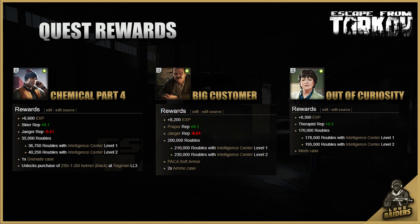Here is a quick look at the rewards. I would recommend handing this in to either Therapist or Prepper, depending which of the storage rewards are most useful to you. They give the most money, the most XP, and the meds case or ammo cases are more useful and sell for more than the grenade case from Skier. The only reason to hand this in to Skier is to unlock the black variant of the ZSH-1-2M helmet. This will cost you 40k instead of the 60k for the green variation which is normally available. However, unless you know you want to use this helmet for most of your raids, it just makes more financial and XP sense to hand this in to one of the others. Especially as the helmet does not allow a headset to be used with it, so it's not ideal for most players.